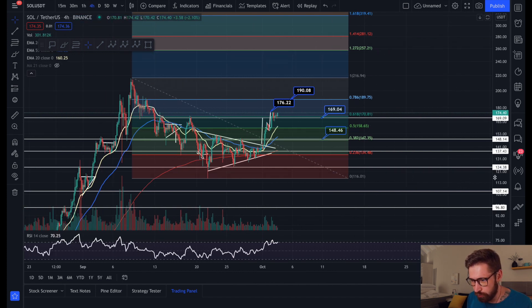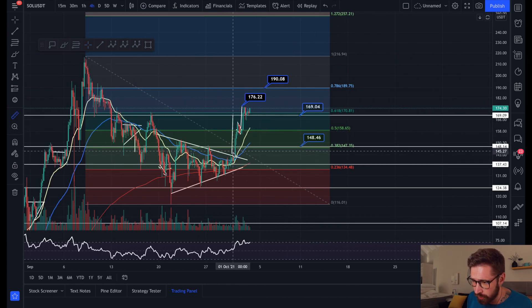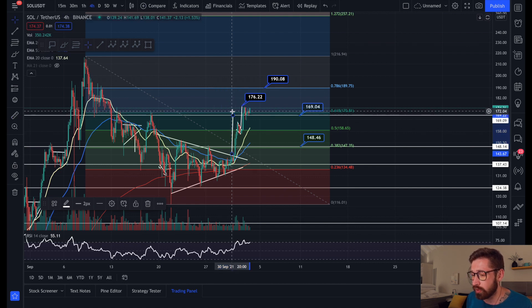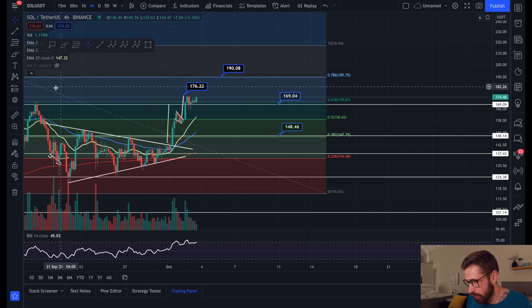As we can see on the four-hour chart, our target was met from our symmetrical triangle — that was a juicy little trade opportunity. Solana was up basically 20% and then we created this bull flag here, and you can see we broke out.